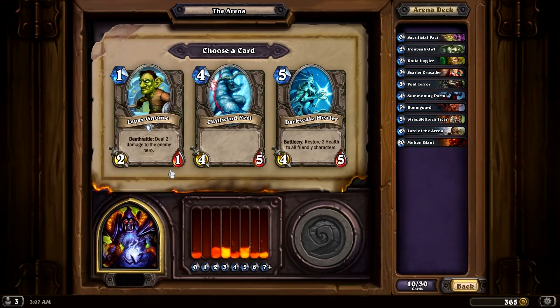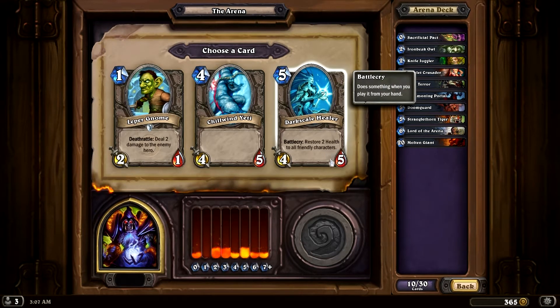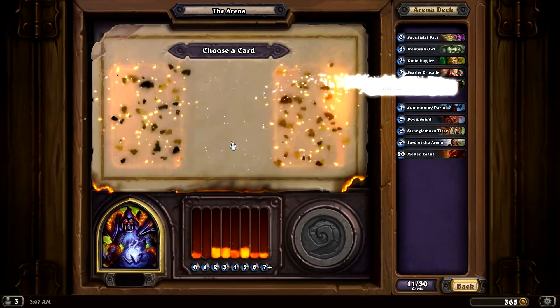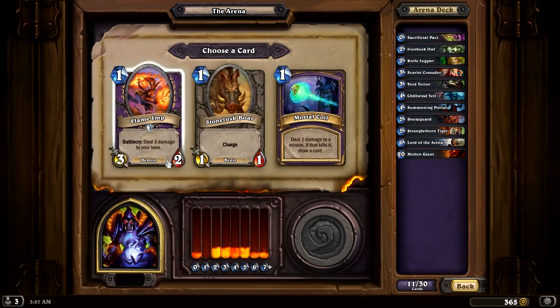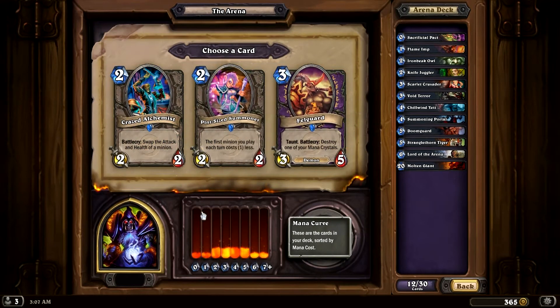We have Leper Gnome, which is decent. Restore two health to all friendly characters is okay, but I think Chillwind Yeti is going to be a better choice. Flame Imp — deal three damage to your hero. This is okay though, because it's a one-cost card and it's a 3/2. Dealing three damage to ourselves isn't really all that bad in the grand scheme of things.